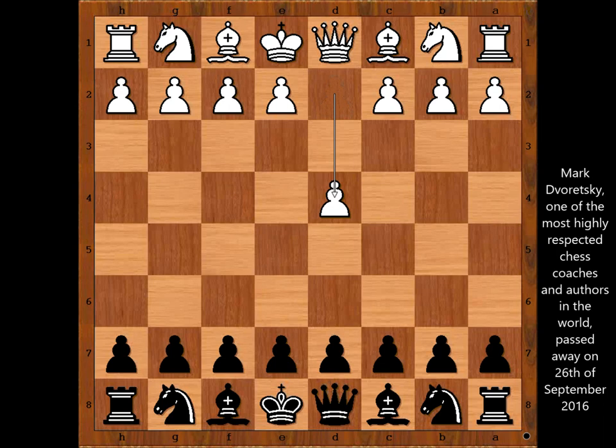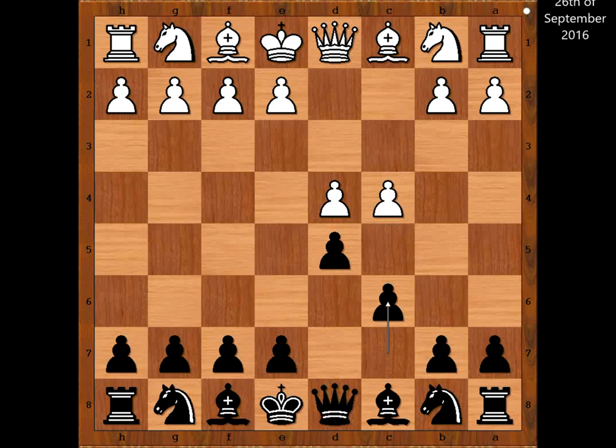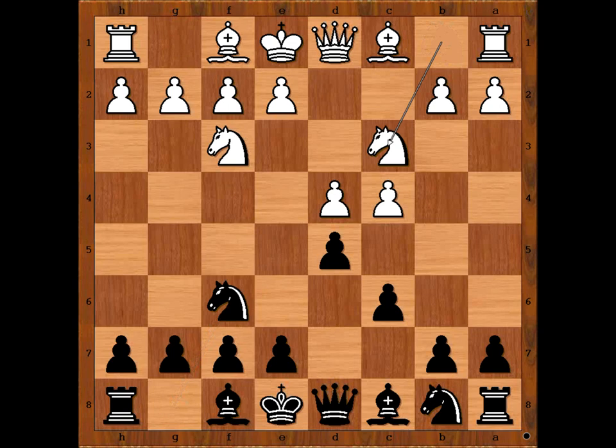Attila Schneider had the white pieces and he started with d4. Mark Dvoretsky played d5. c4 — Queen's Gambit. c6, going for the Slav — semi-Slav defense. Nf3, Nf6, Nc3, e6 — semi-Slav defense.